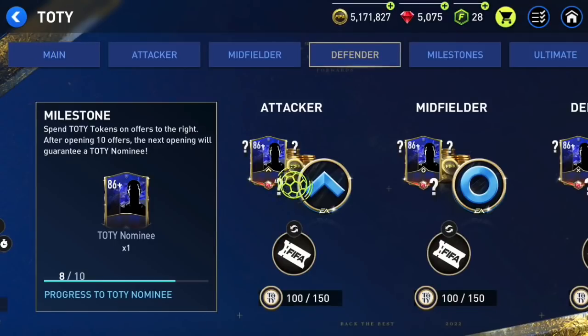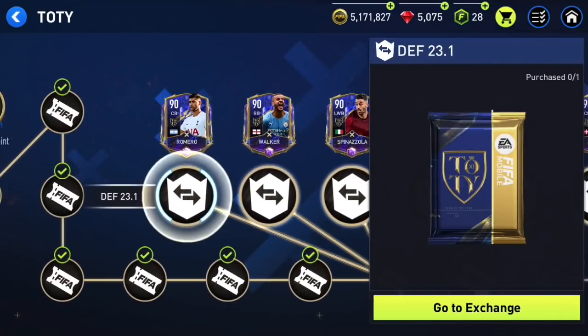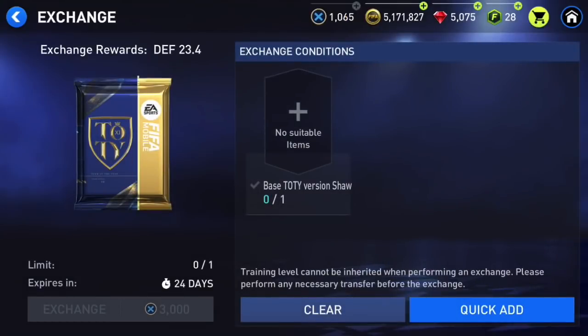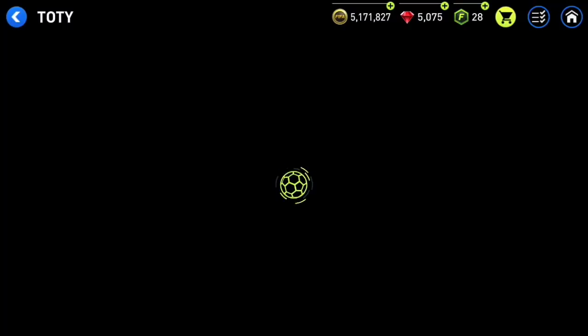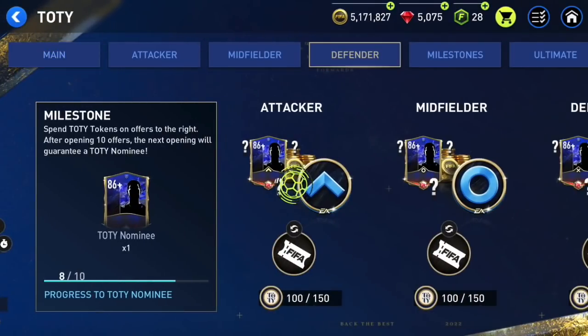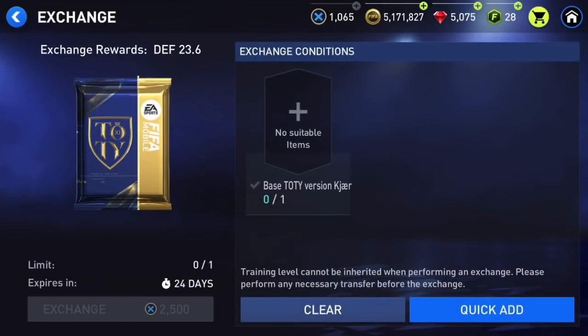The glitch is in the defenders chapter. For Romero, Kyle Walker, Spinazola, Luke Shaw, and Rudiger, you need to spend 3,000 points — as you can see on the bottom left side, you need 3,000 Team of the Year defender points to get one of these. But for Kyle Walker, it's different. There is a glitch, and for Kyle you only need 2,500 points instead of 3,000.